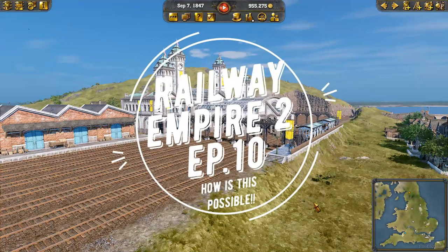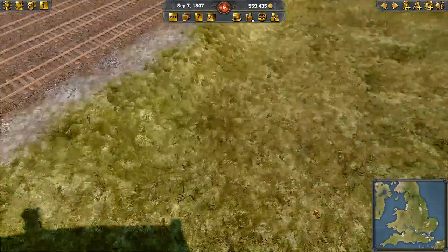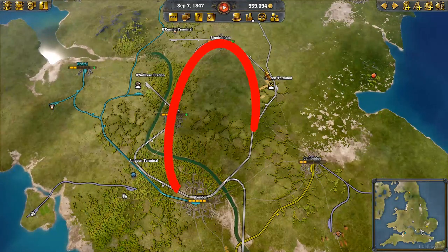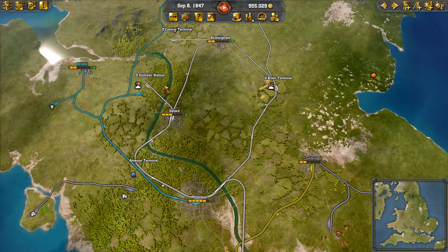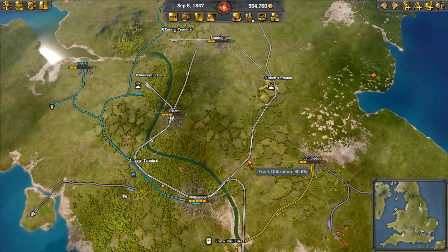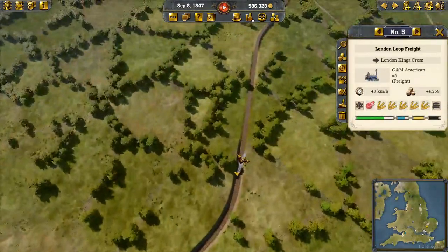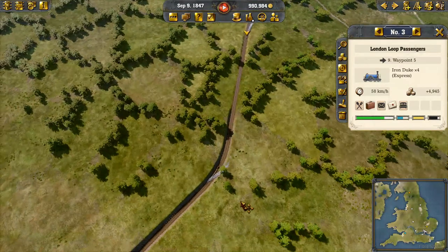Hello everybody and welcome back to another Railway Empire 2 video. Last time we set up a wonderful loop of track, meaning that our trains only have to go in one direction and we can run both passenger and freight. As you can see, we have freight on the outer rail and passenger services zooming by.